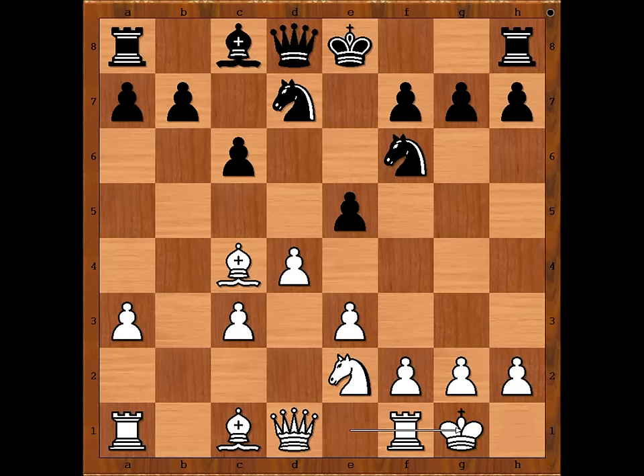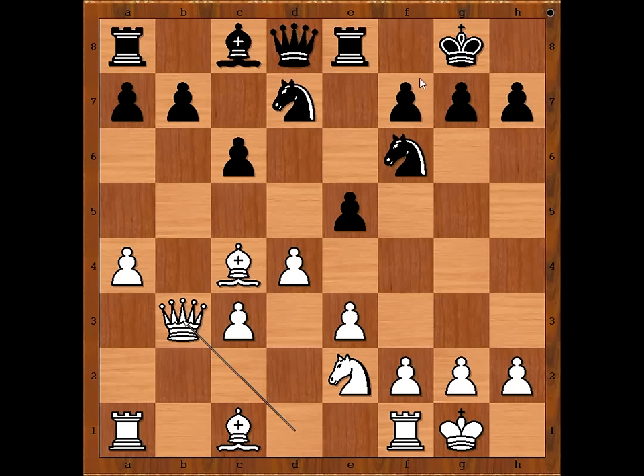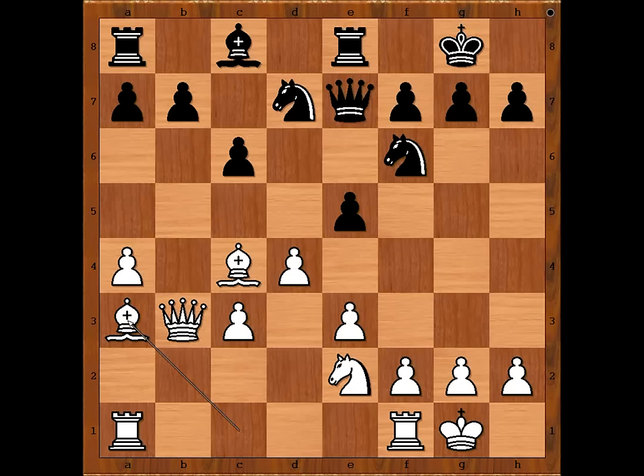Alekhin played a4, intending bishop to a3. Rook to e8. What is the best move for white in this position? What would you do if you had white pieces? Would you play bishop to a3? This is what Alekhin played. Interestingly, this is not the best move. The best move is queen to b3, threatening bishop takes on f7. And how to defend the pawn? If, for example, queen to e7, then bishop to a3, attacking the queen. Back to our game — Alekhin played bishop to a3.